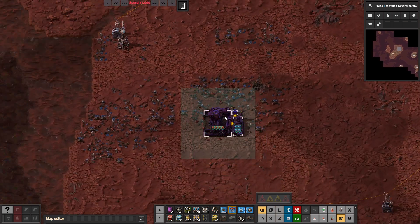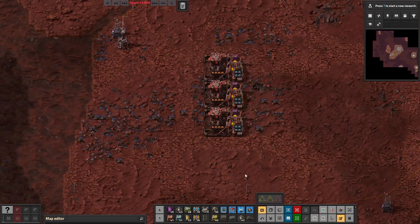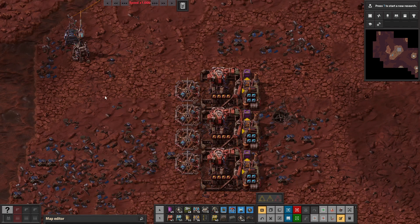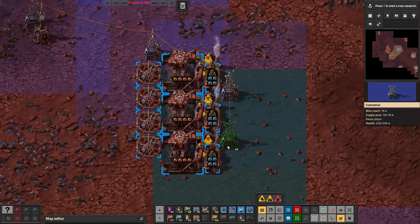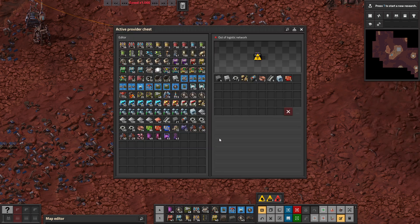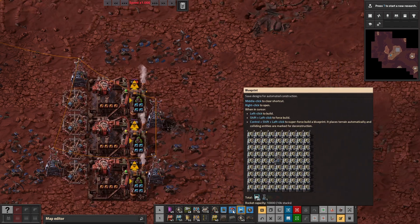After that, you can start mining. Place down the miners and some beacons, like so. Now the chests are getting filled with items, so you need to start working through them.